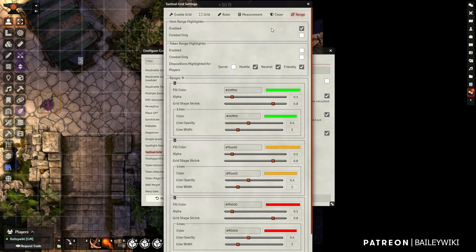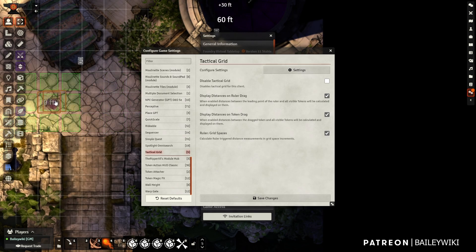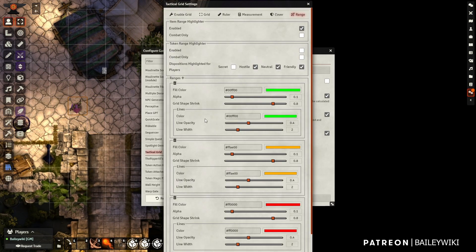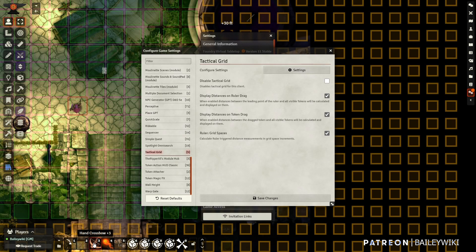And then finally the Range tab — this is the range highlighter when you're hovering over a spell or an item. It comes enabled by default, and you can restrict it just to combat. If you turn on the auto-show option, then when you select your token whatever they have equipped will show you the range automatically when you hover over them. And then this is where you can set the range visuals down below. For example, we can bring the distant range marker down to half grid size, and if we apply that, you can see the visual difference for the long-range stuff.